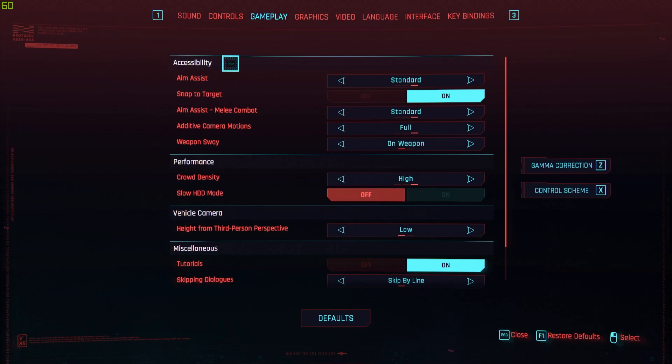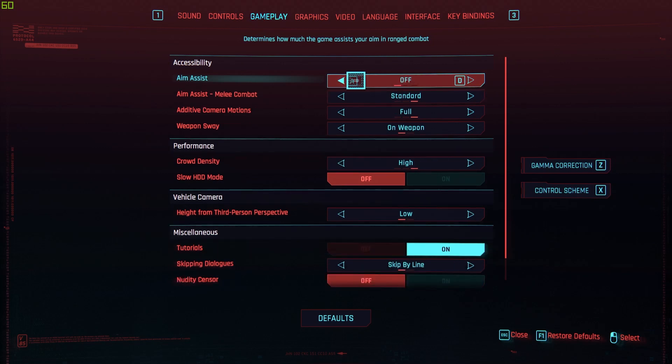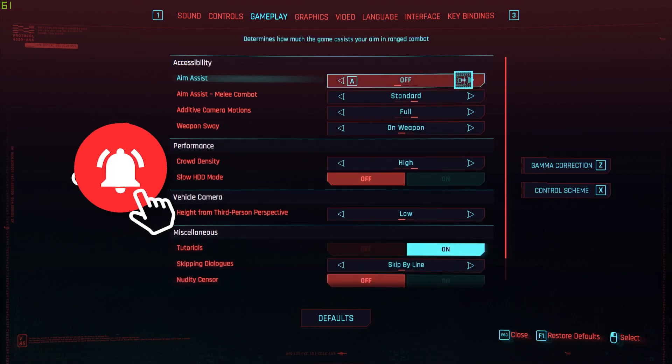As you can see, we have a bunch of options, and if you look here it says Accessibility. The first option is Aim Assist — here you can just change the aim assist to Light or just completely turn it off.